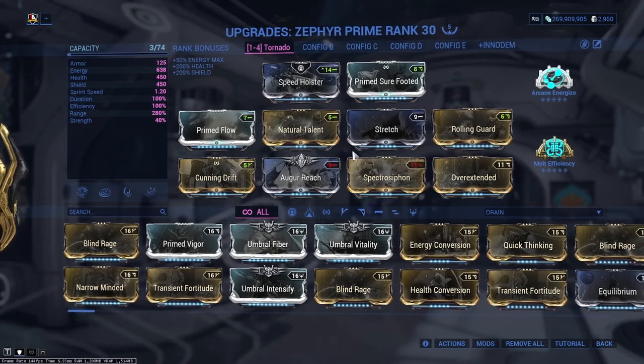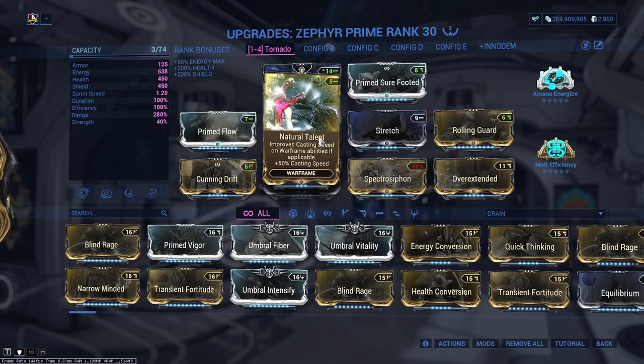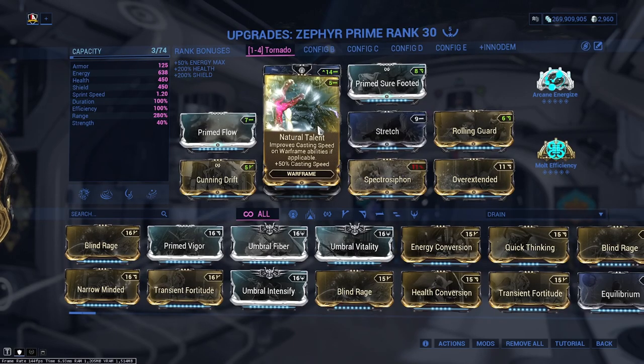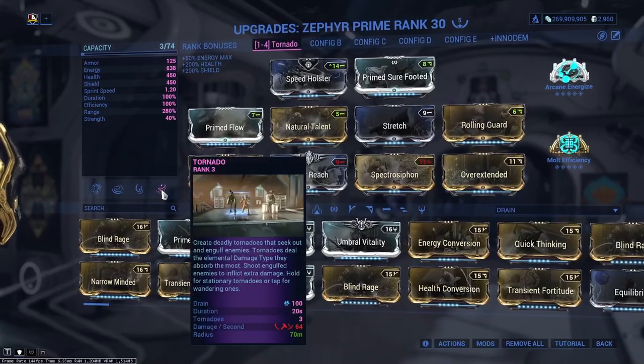Natural Talent is really good here — if you don't have it, you can also get the cast speed effect from Naramon focus school by switching in and out of your Warframe to operator and back. Natural Talent is especially useful here for the tornado casting speed.